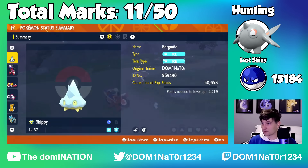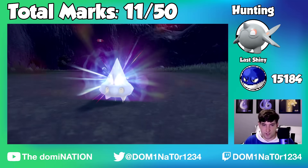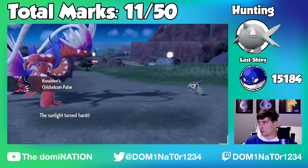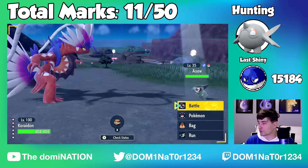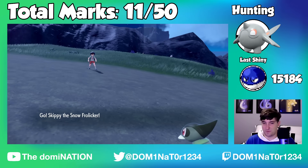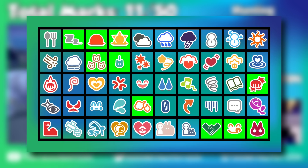I'm going to evolve this thing. Skippy the Snow Frolicker is evolving. We also have to name the other one we got, but I don't care as much about that one. We got a regular Axew, and here we go — Skippy the Snow Frolicker, the shiny Avalugg. Look at that. Awesome.